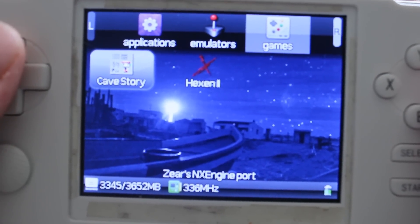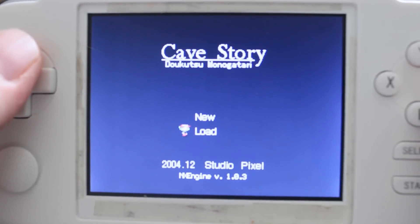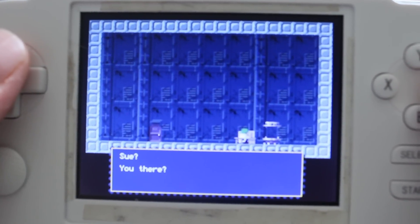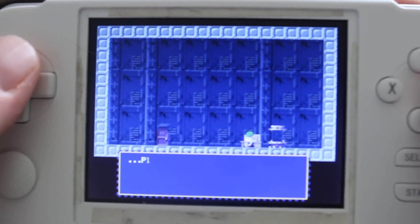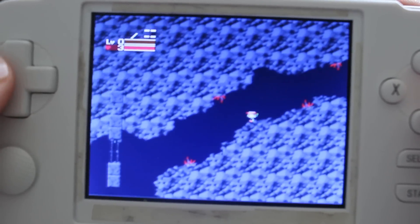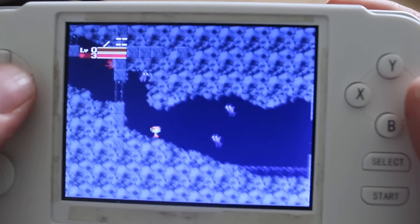Cave Story on the A320 didn't have background music because it would stutter so much it had problems. So let's see what happens now. You can hear that — there's no stutter or skip. That is full background music with Cave Story, which is really cool and will make a lot of people happy.